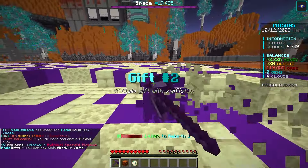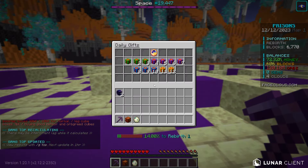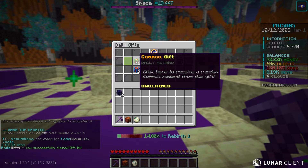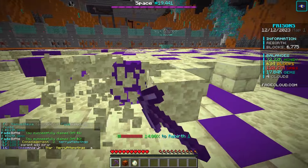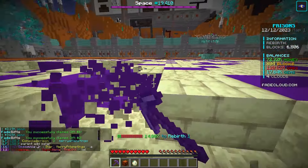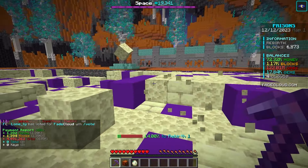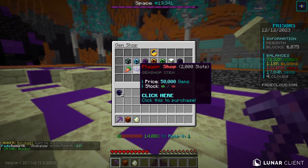We are getting started here on Fade Cloud. As you can see, I just got a gift. If you type slash gifts, every single person, every single day, can log on to the server and claim all of these gifts — you just get a bunch of cool things. That gave me a couple thousand gems. Gems are used for some sort of enchantments a little bit later on and also in the gem shop.